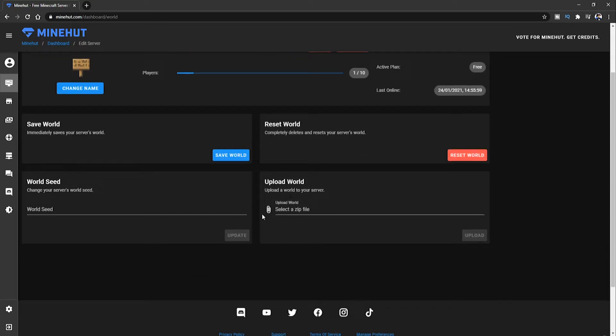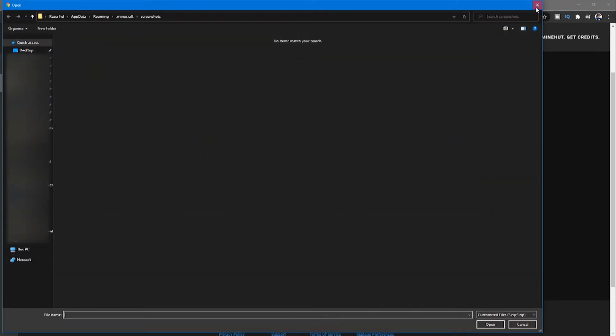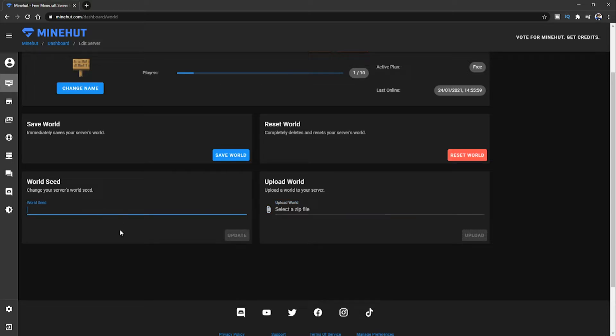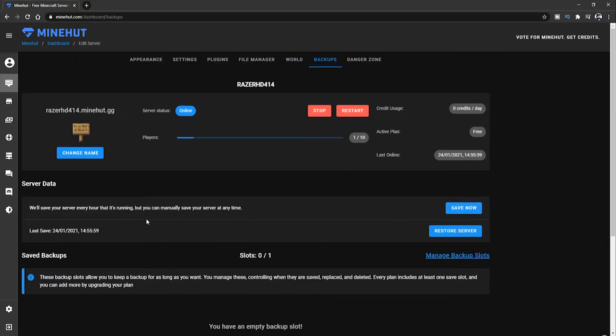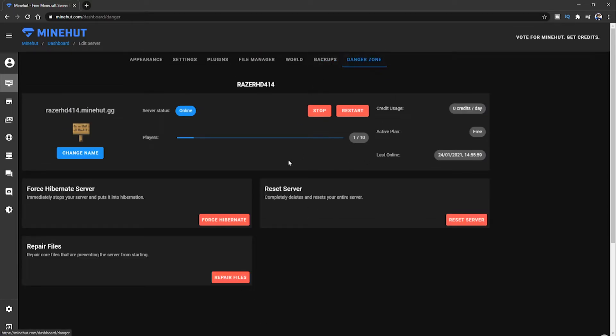Click on 'World' and you can change and save your world here. You can reset your world, upload your own world, change the world seed, and do backups — save the server, create backups and all that. On 'Danger Zone' there's a bunch of other stuff which you probably don't need to touch.